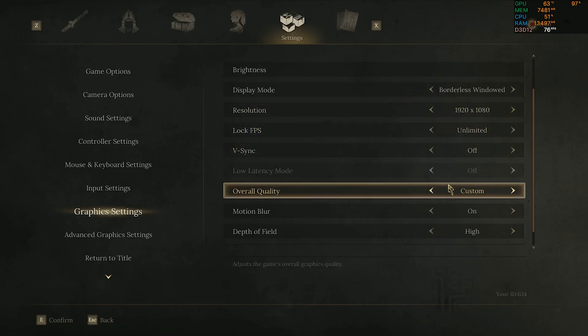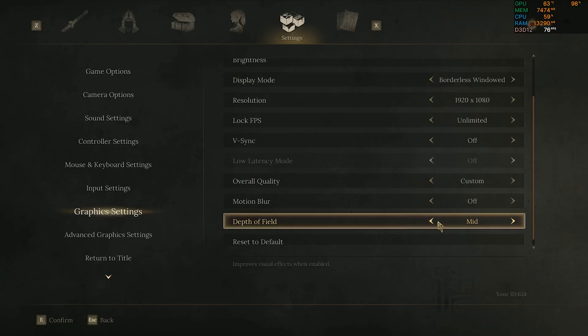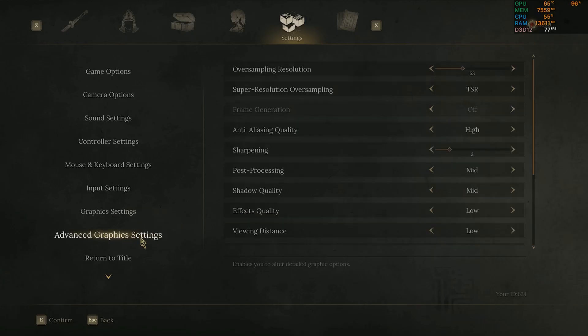When you change these settings, your overall quality becomes custom — that's fine. Make sure that you turn off motion blur and set depth of field to medium, especially if you have a low-end PC.